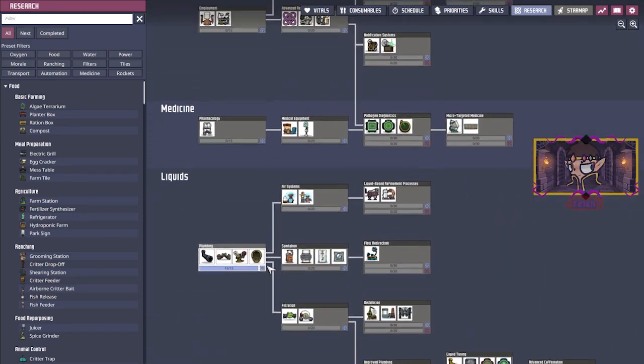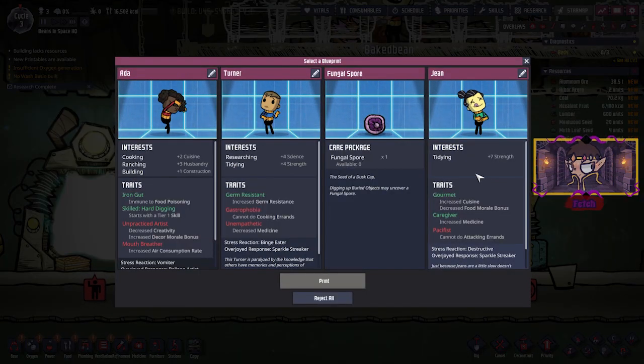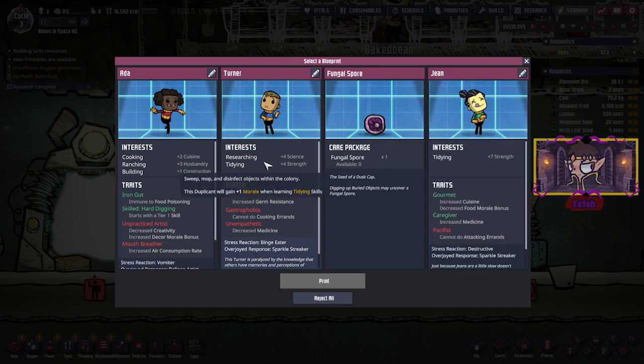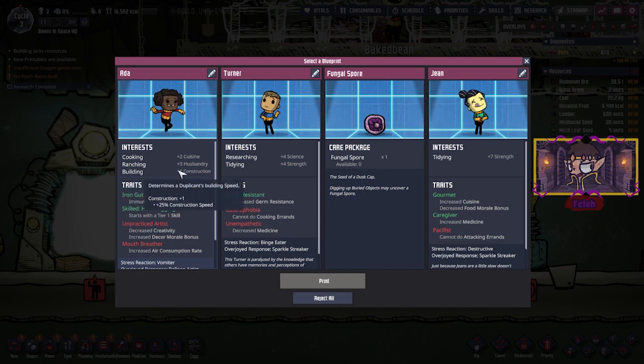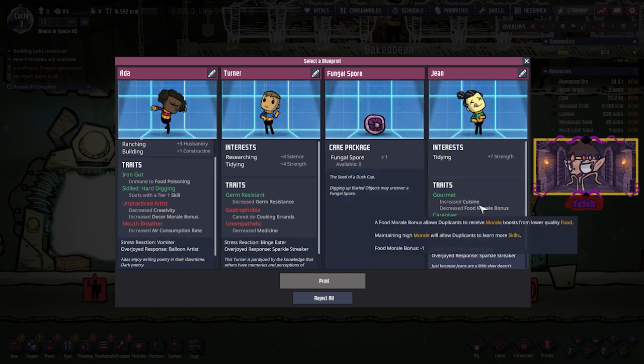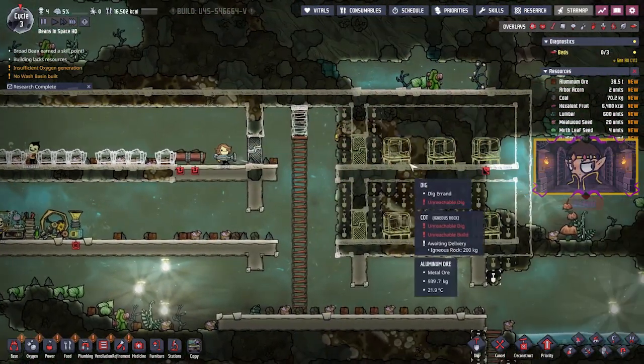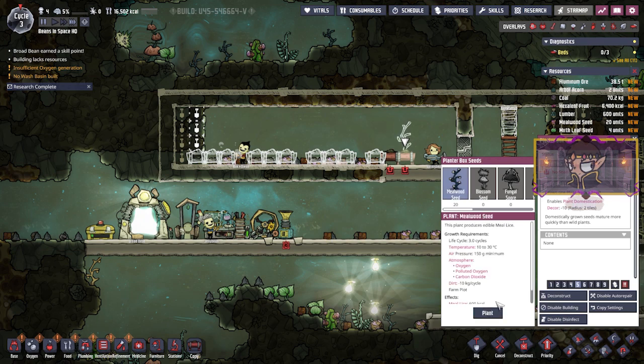Alright, new research — let's make it sanitation. Printable — these are our options. Tidying, that's not bad. We don't need a researcher or a builder. I think I might go for this one. We've got to stick to the bean theme, so I think a good name would be Broadbean. That is how you spell Broadbean, right? Yeah, I think that's right. Broadbean — cool. So Broadbean is joining, and he'll probably be assigned up here when it's done, but for now I'm sorry mate, you're gonna have to sleep on the floor.